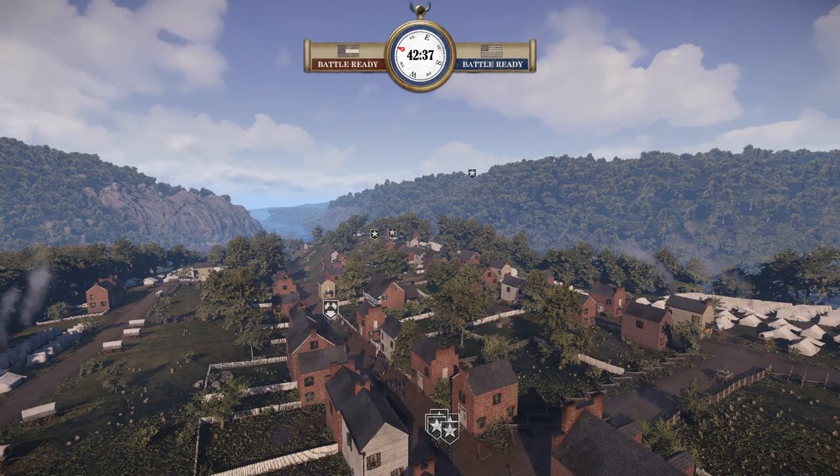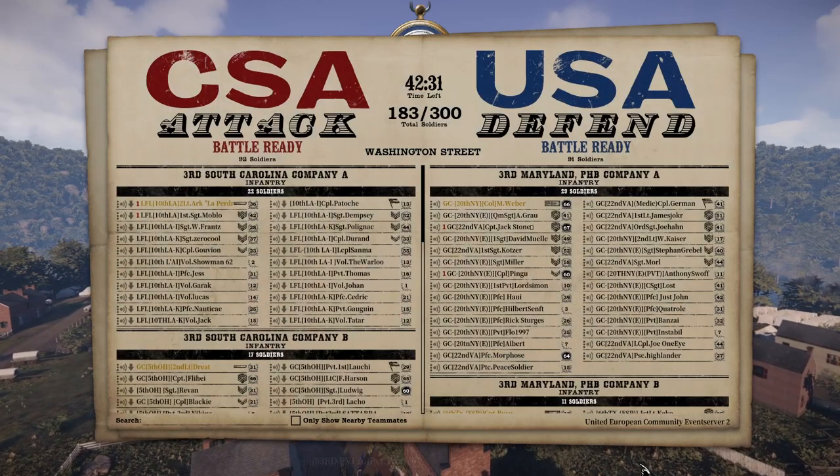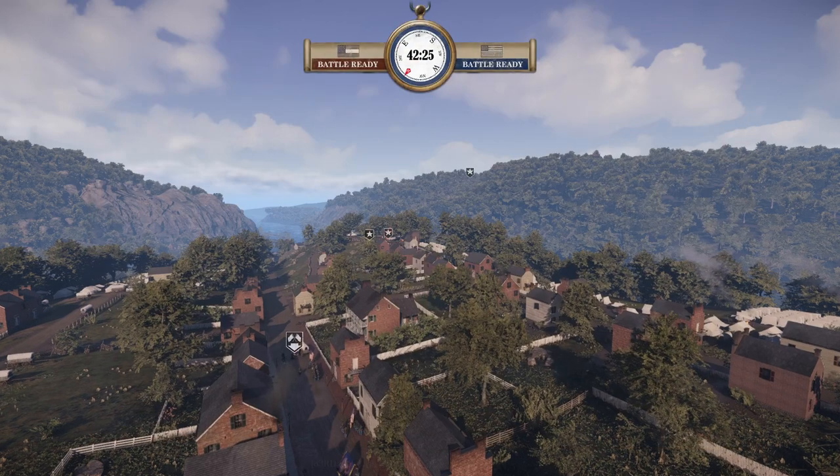Welcome back, this is Kotal for the second UEC of today. It is Washington Street. Server pop is 183 — 92 on the attacking CSA and 92 on the defending Union.